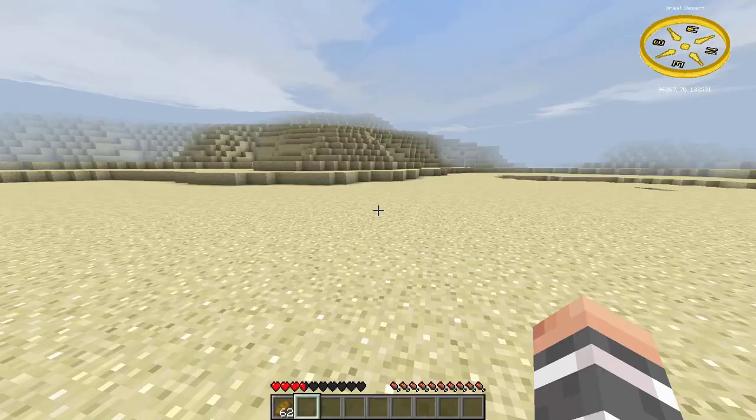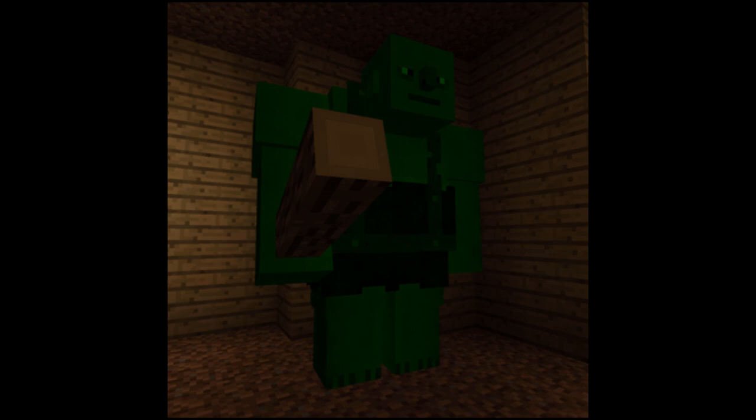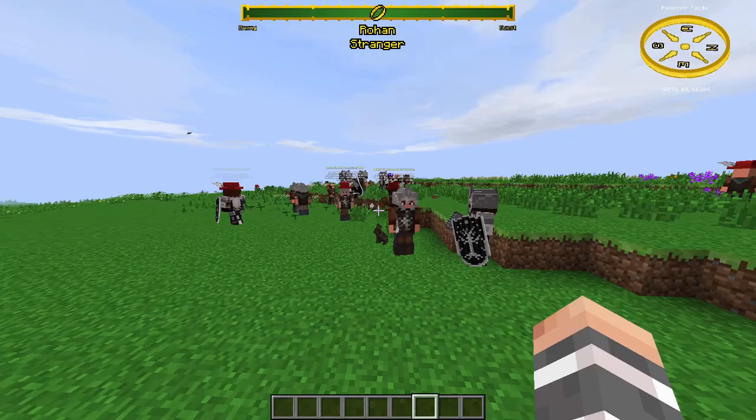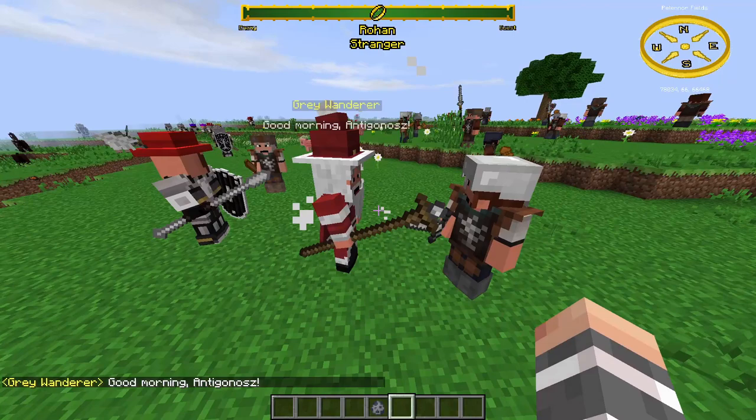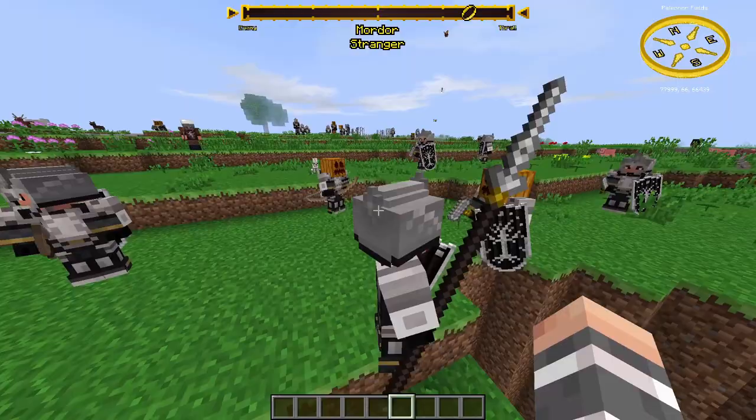Now let's take a look at a few easter eggs. You can find a huge cherry tree in Mordor. You can find Shrek's house in the Dead Marshes. On Christmas everyone will wear a hat, it will be snowing everywhere, and Gandalf will walk around in Santa's costume. You can spawn jazz elves with a command. On Halloween NPCs will wear pumpkins. On April Fools some things become weird.